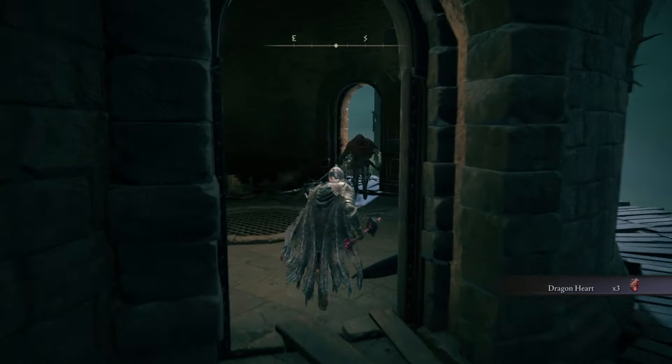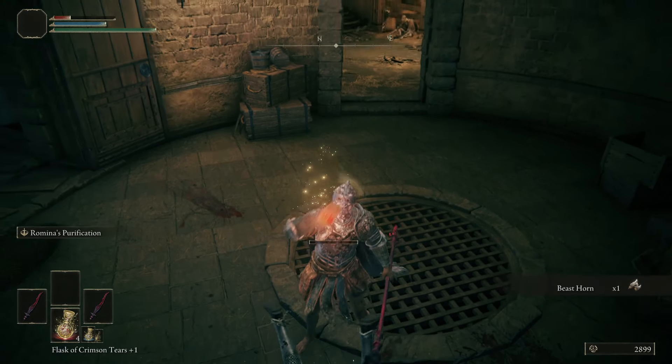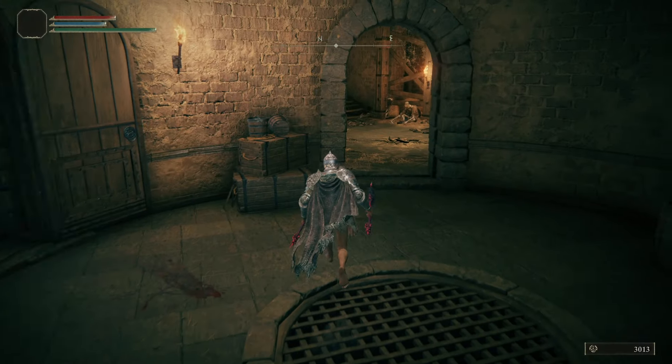Three Dragon Hearts. A Beast Horn. So, Poleblade of the Bard, Scaled Armor — very good. Aesthetics Wrist Guard and Nox Miraham.